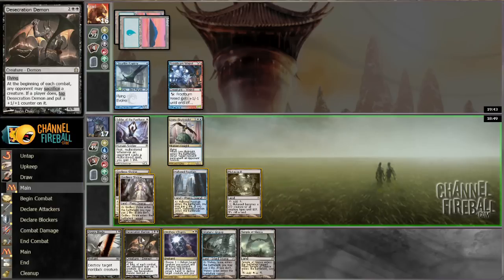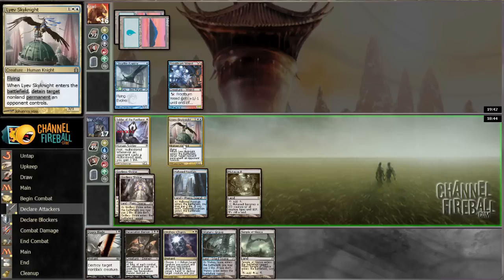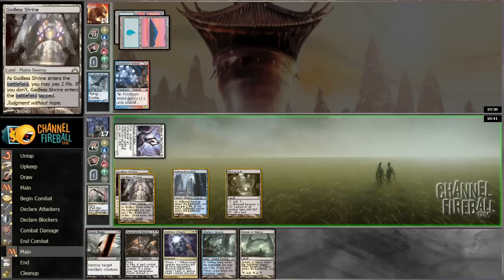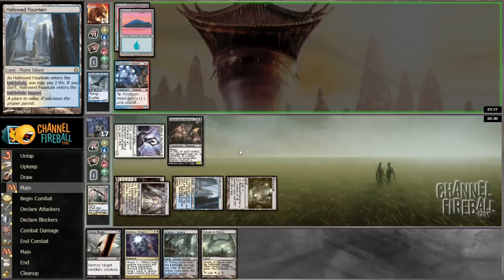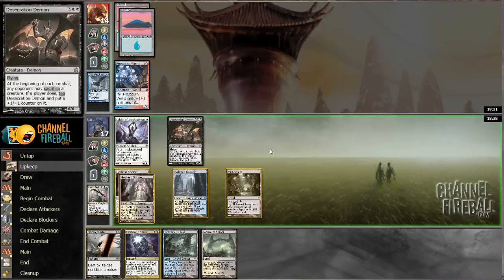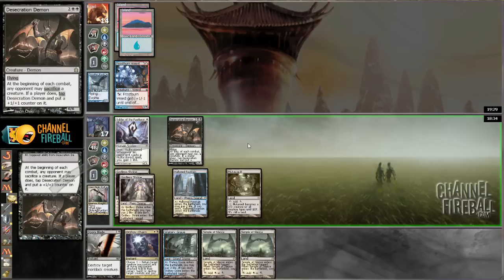Let's play a Desecration Demon. Do I want to trade for Cloudfin Raptor here? I actually think I'm fine with that — I'm not going to do much better, and Cloudfin Raptor stops Desecration Demon. Granted only for a turn, but I think playing the demon here is good. I'd better just save the removal spells for creatures that are a little bigger, and if my opponent doesn't play another creature then I'm going to be good anyway.